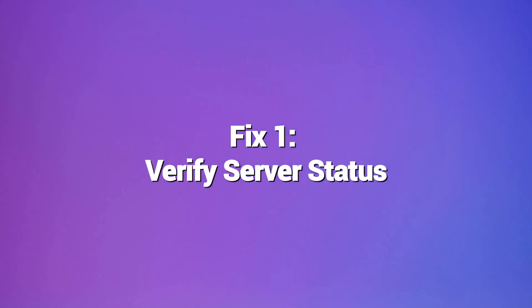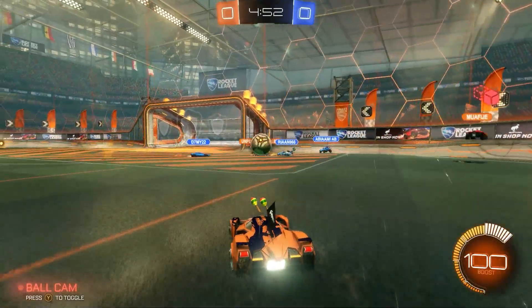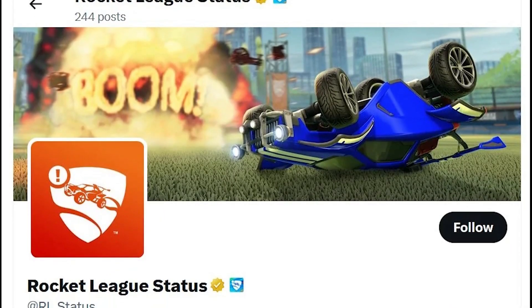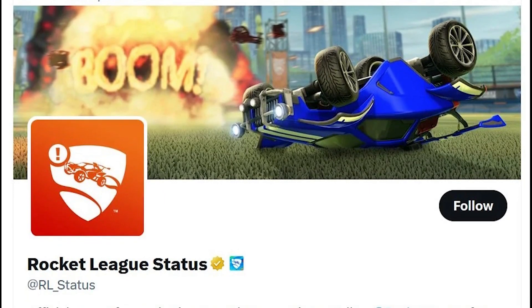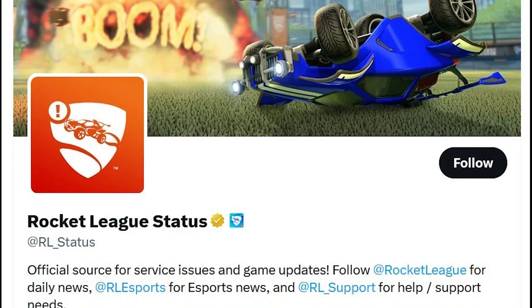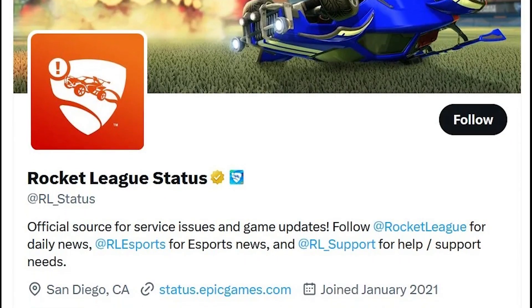Fix 1: Verify server status. Before troubleshooting your system, check the Rocket League server status page at status.rocketleague.com or their Twitter feed. This can confirm any known issues with Rocket League servers being down for maintenance or experiencing outages. If servers are confirmed down, error 71 means waiting for them to be restored — nothing you can fix locally.